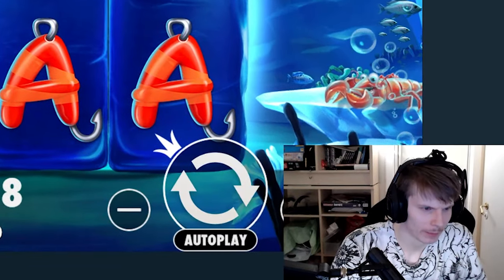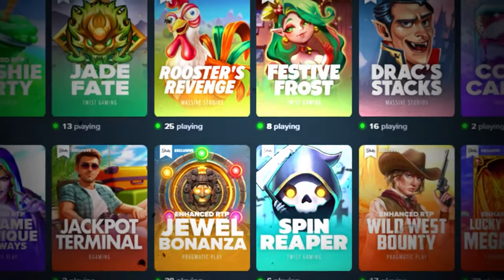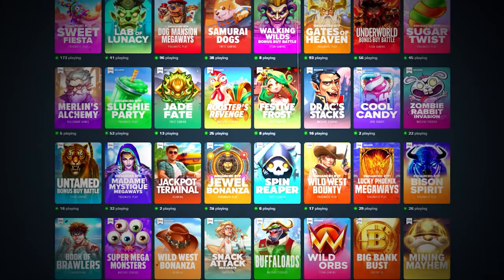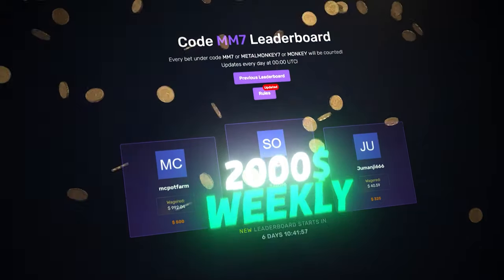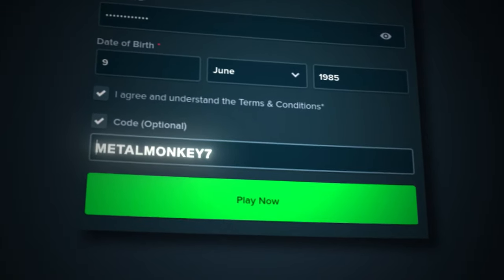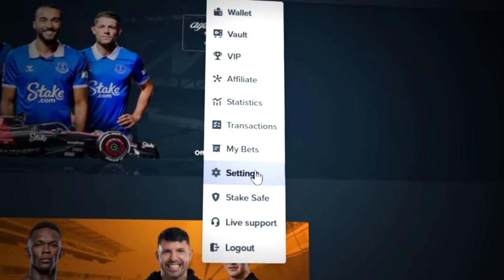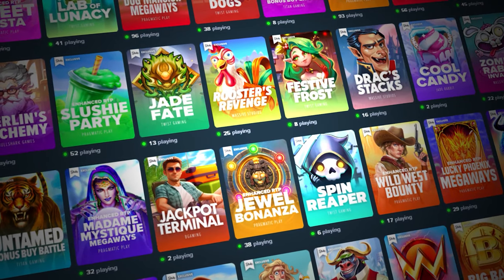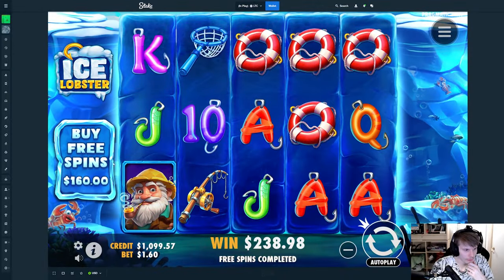Sorry for interrupting in the middle of the video, but if you guys want to support me and also have a chance of winning some of the two thousand dollars weekly from my competition, you can sign up by clicking register, then click code optional, type in MetalMonkey7. You could also go to settings, then offers, then pair, type in MetalMonkey7, and click submit — you can only do that within the first 24 hours after signing up. Anyway, enjoy the rest of the video, thank you so much.